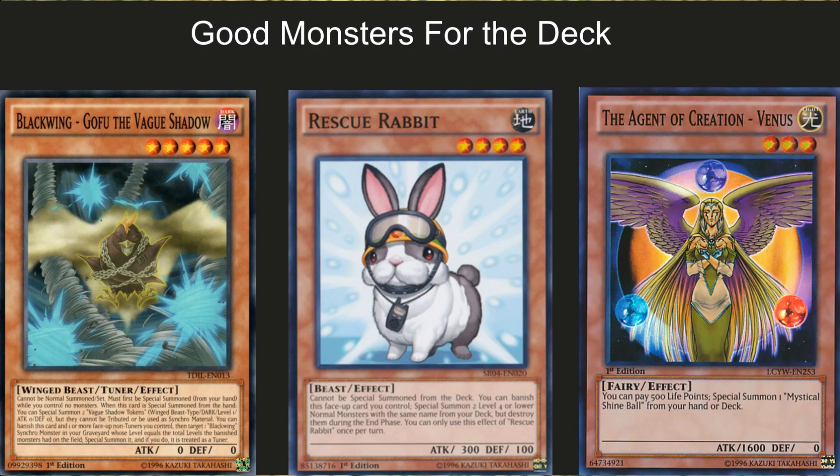The first two sets of monsters are the main monsters you'll see in the deck. Most builds I've seen online and at locals run three key monsters: Goblindbergh, Rescue Rabbit, and Agent of Creation Venus. Goblindbergh is basically a one-card Decode Talker and can be abused like crazy in the World Chalice deck. Rescue Rabbit can also be abused due to the normal monsters shown earlier. Agent of Creation Venus brings out the Mystical Shine Balls from your deck to the field, giving you more access to the link extra deck since many link monsters require normal monsters.